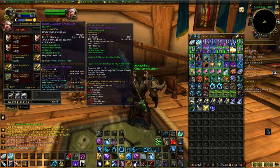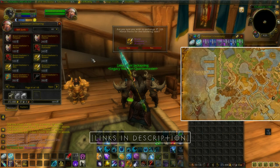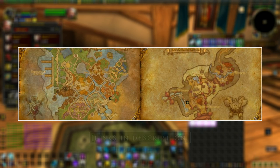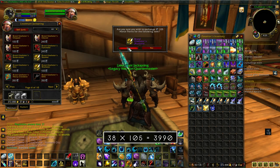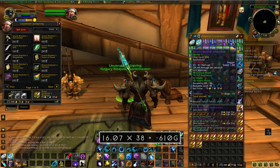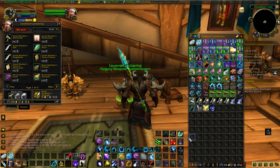The first method is the surefire method: buy the Brutal Gladiator's Mutilator. This is a Burning Crusade-level PvP dagger you buy from your legacy weapon quartermaster in Stormwind if you're Alliance, or Orgrimmar if you're Horde — I'll have links to the specific NPCs in the description. These cost 105 honor each, so you can buy 38 of them per honor cap with 10 left over, and they vendor for 16 gold and 7 silver each — that's around 610 gold per honor cap.